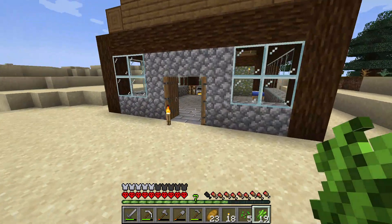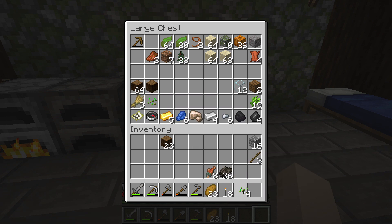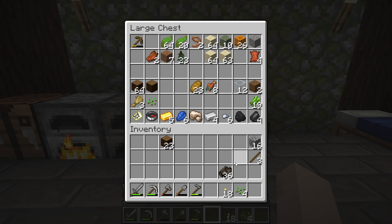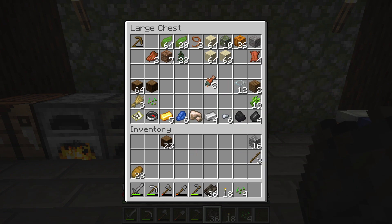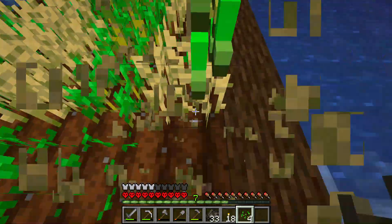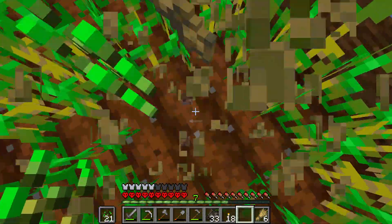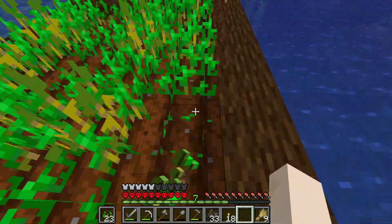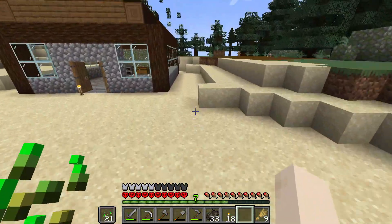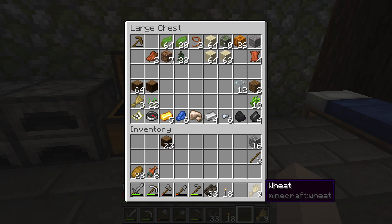I've got a bunch of extra sugar cane so I'm not gonna complain about that. I've got some extra food and I think I might go through my crap food first — this dried kelp stuff. Oh, the wheat isn't too bad. Wait, can I use the offhand? Oh I love this — farming is gonna be so convenient! I can't double it but that is so nice. I love that so much.